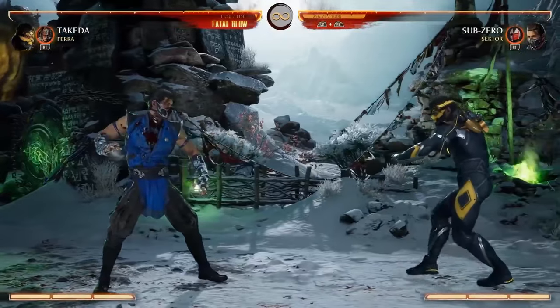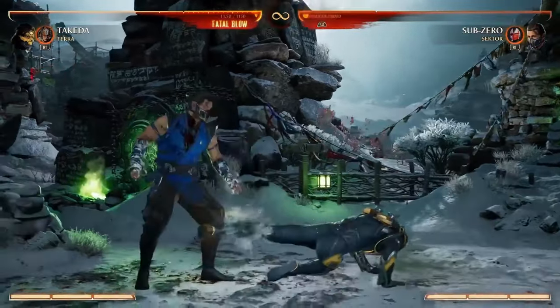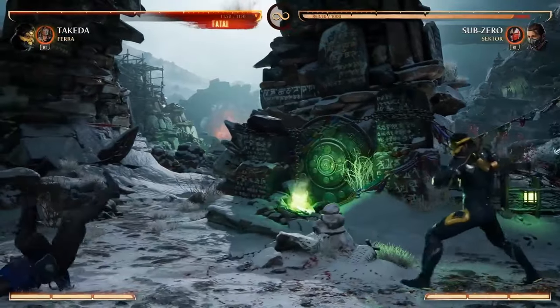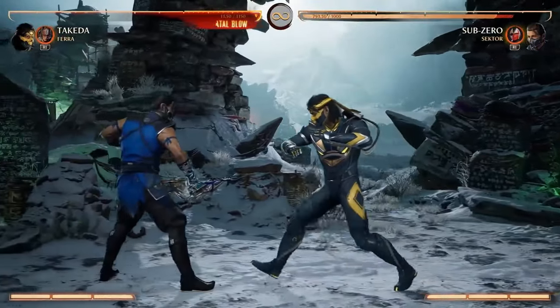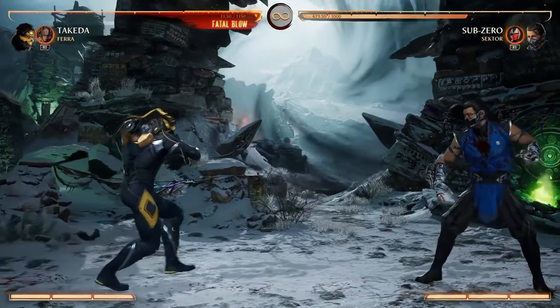One of the normals I want to show that I think is probably my favorite - this is back 3-4, which is this cool slide. And it's complemented with forward 4, which is an overhead. It splats them. He can't get a combo off of it, but still you can't say no to an overhead. He's just flipping and whipping.